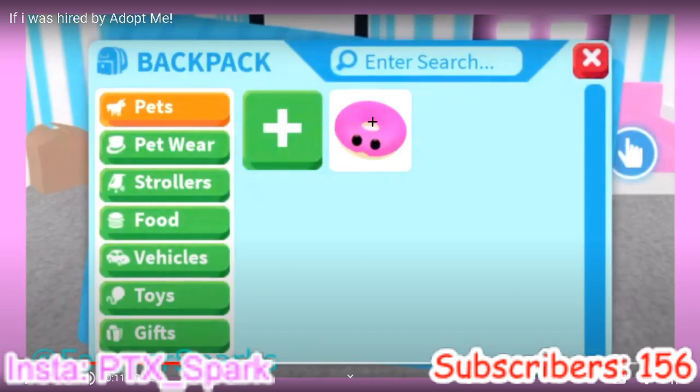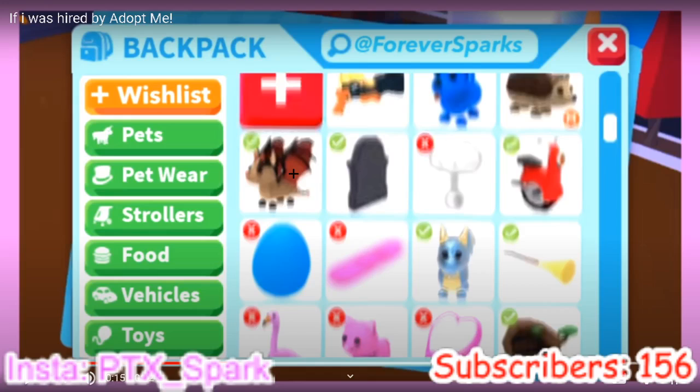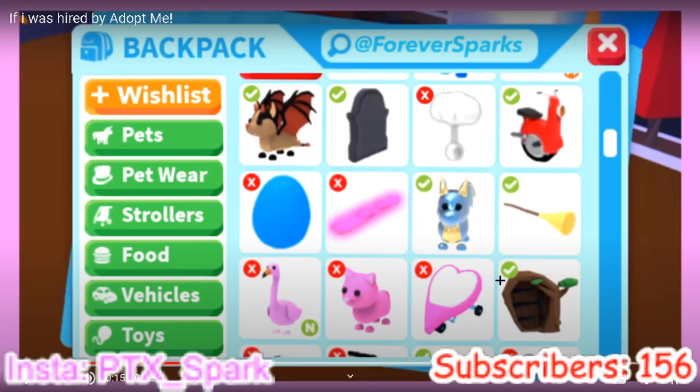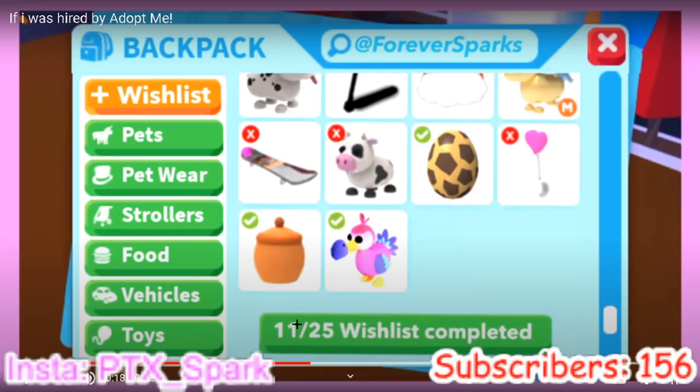This is really good. I honestly wish I was so much like her because this actually looks really cool. Wish lists would be so helpful in my opinion — like you can see how it lets you add stuff to your wish list, and then if you get it you get a checkmark, and if you don't have it you have an X. I wish you could send it to other people or have players click on you and see your wish list — it would be so much easier instead of saying ABC for trade. And then people just see what's on your wish list. Like 11 out of 25 wish lists completed — that would be really nice.